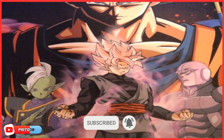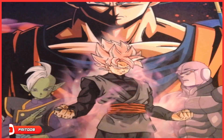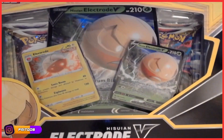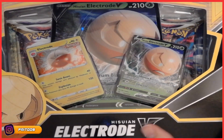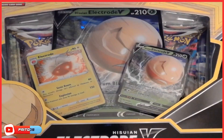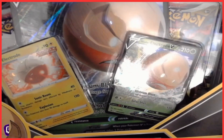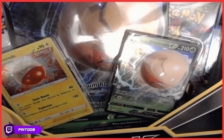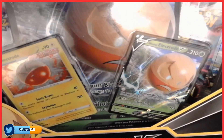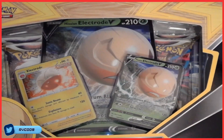How's it going everybody, I'm fait009 and welcome to another Pokemon card pack opening. Today we are opening the Hisuian Electrode V Box — very nice. It has a couple of packs from Astral Radiance, and what else — Brilliant Stars and Lost Origins. All right, very nice, let's open this up and see what we get.